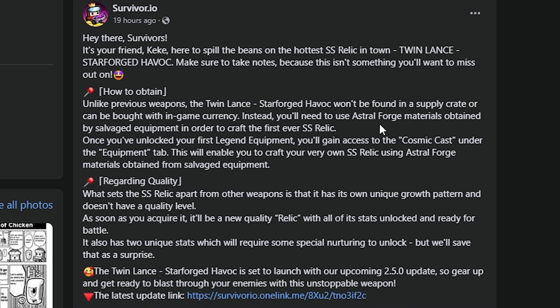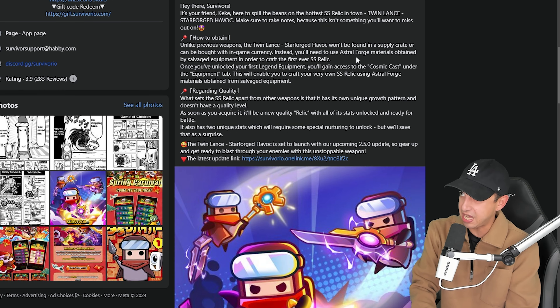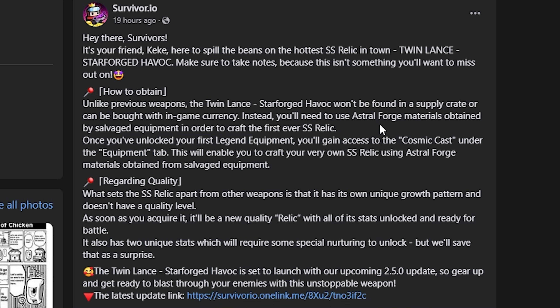Once you've unlocked your first legend equipment, you'll gain access to the Cosmic Cast — they should have called it Phase Cast. Under the Equipment tab, this will enable you to craft your very own SS relic using Astral Forge materials obtained from salvaged equipment.